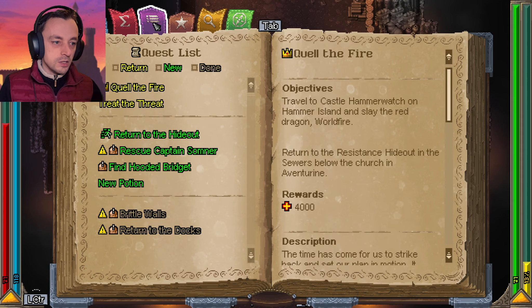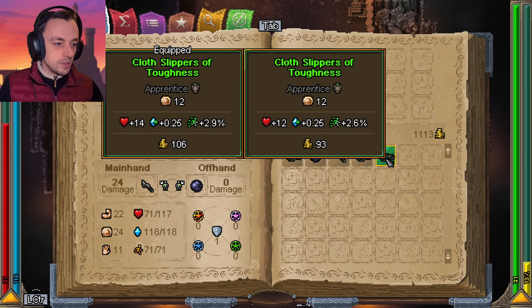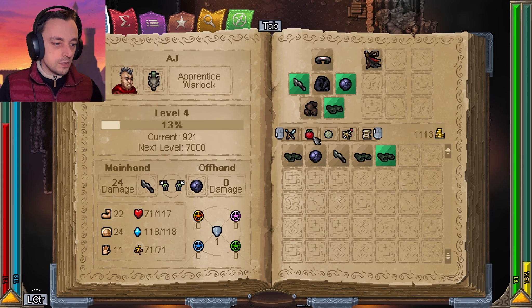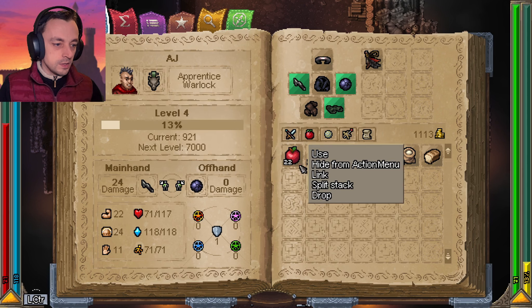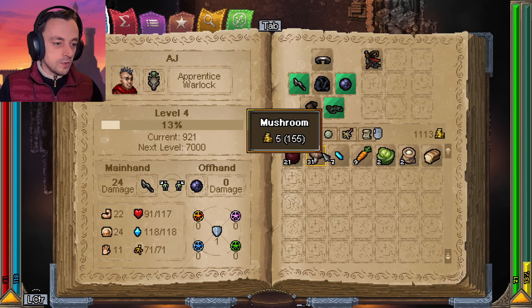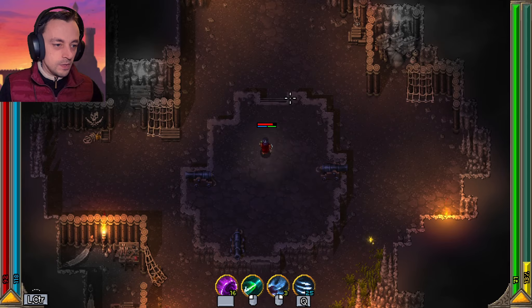Is there anything interesting in our inventory? New sandals — we don't need new sandals, these are better than those anyway, so that's a no. We could have one of the apples. I really wish there was a quick slot for eating the apples. I'm sure there must be — I just am not finding it.